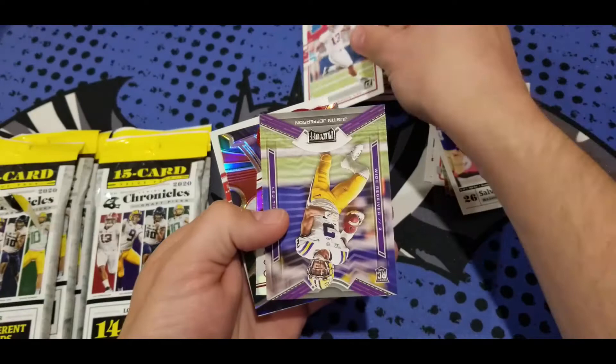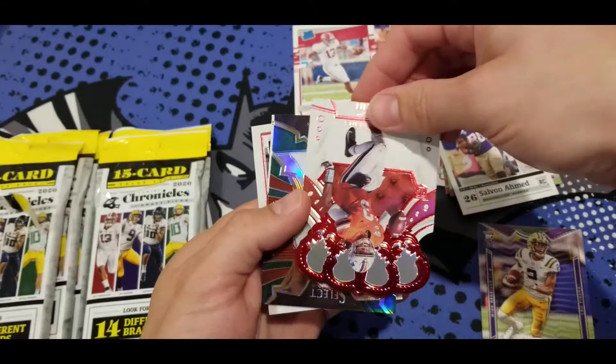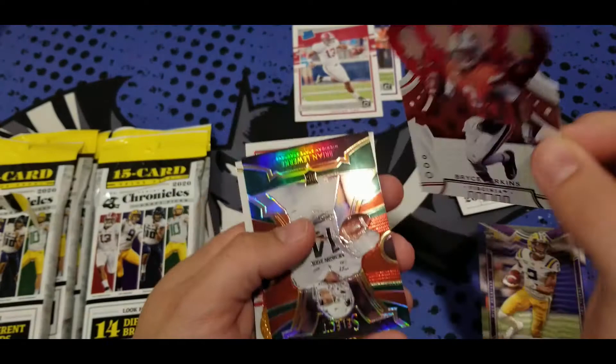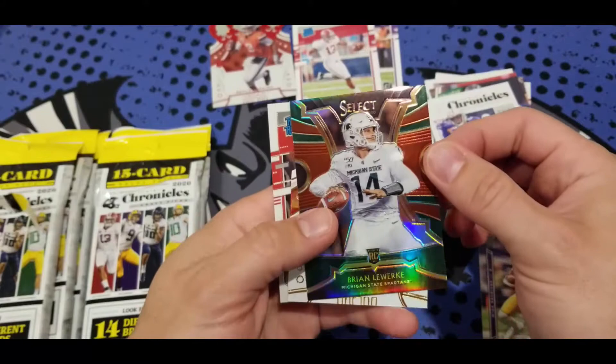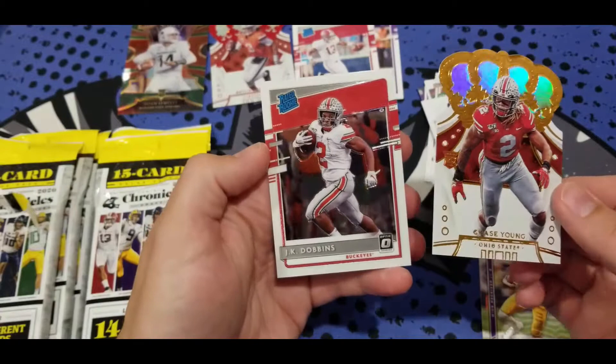We've got some type of die cut — it might be the crown royal variation on the back. Justin Jefferson — nice, receiver from LSU. And we've got Bryce Perkins, quarterback from Virginia. Yes, it's the crown royal variation. Brian Laborki out of Michigan State, Spartans select — looks like a special chrome variation. Chase Young, Ohio State. And Dobbins, Optic. So off to a good start here.